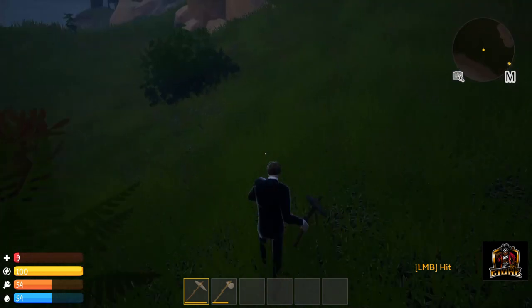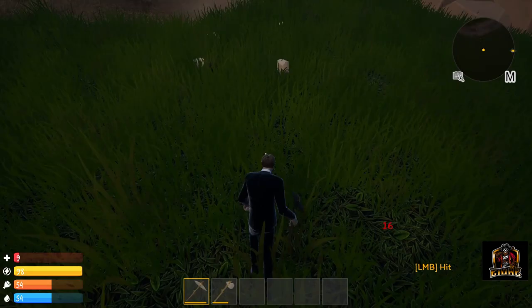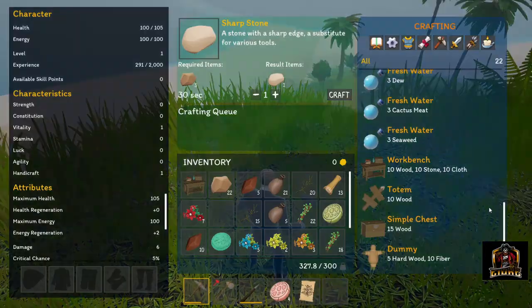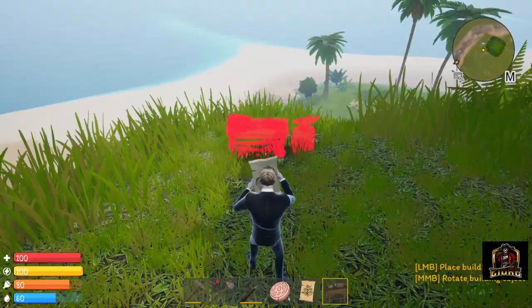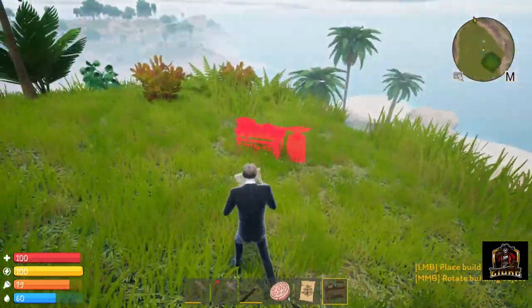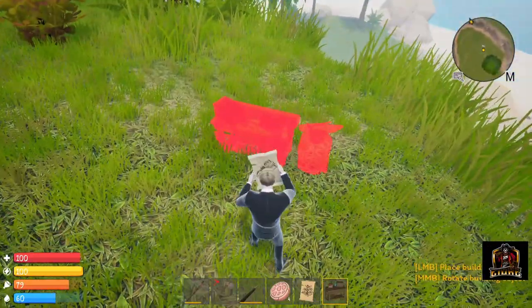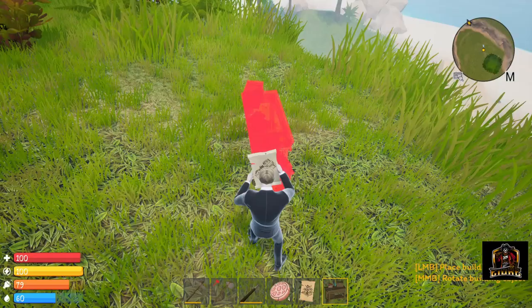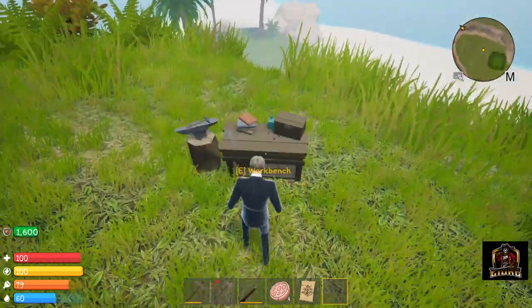If you were used to crafting in the previous version, you would take your wood and basically craft your building pieces for your house. Well, it's gone one step further — you now have to take the wood, put it into the crafting station, and create it into wood planks. Then you take those wood planks and use them to build your structures. As well as wood, there's also the introduction of ore nodes scattered around the islands.